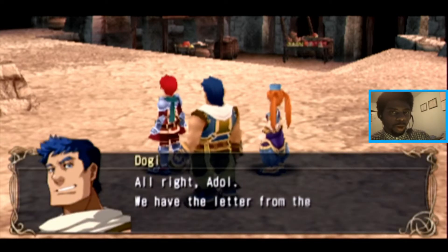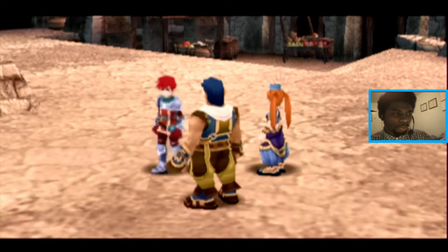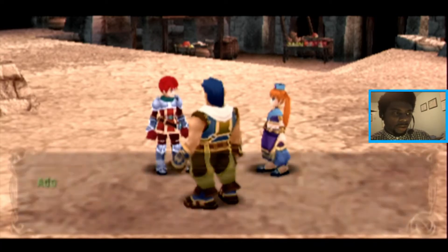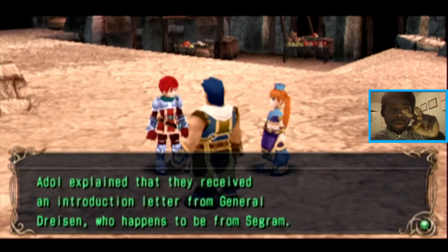Dogi, if you ask one more dumb question, I'm disbanding you from my party. If you make one more dumb comment, I'm disbanding you from my party. I believe there's a disband button on here. All right, Adol — we have the letter from the general, so let's go. That's what we need to do. Let's pay the elder here a visit. Dogi, who do you think you are running things? You don't run things around here. You are a role player. Y'all are both role players — know your role. I don't need to give y'all information on what we're doing here. Y'all are following me.